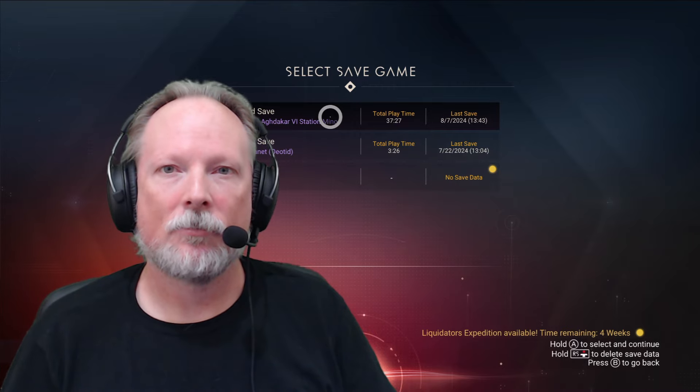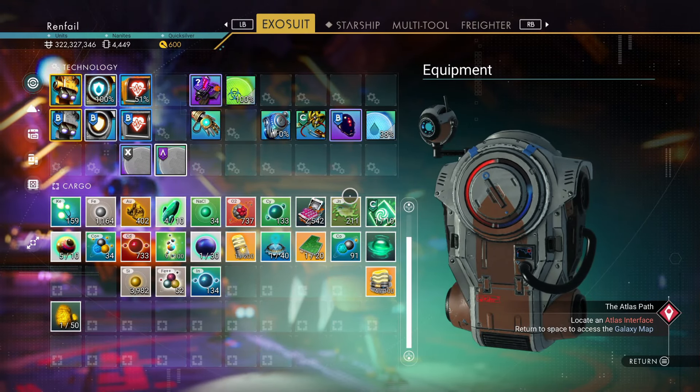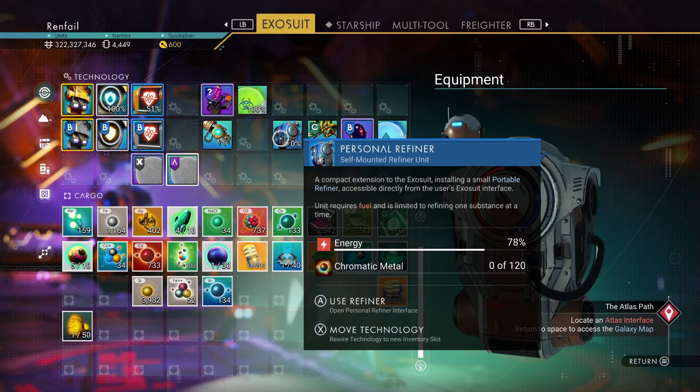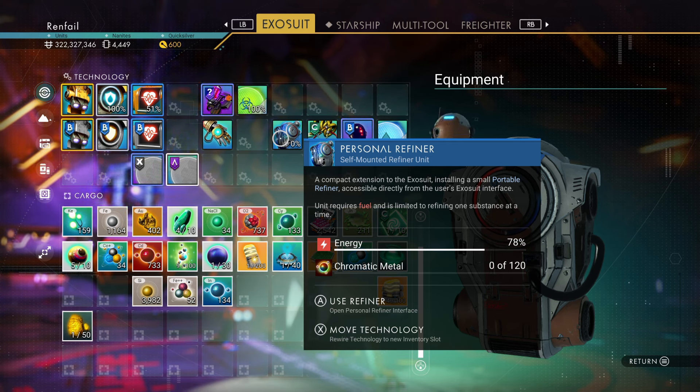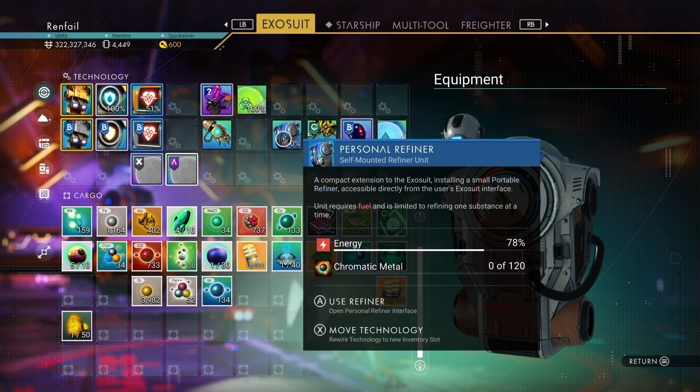The first tip is an add-on for your exosuit called the personal refiner. I held off on this for a long time — everybody kept telling me to get it and I just ignored them. In terms of crafting and base building, you'll get a portable refiner very early on in the tutorial, located at your base, where you can refine the materials you harvest. It's always in your inventory and has to be deployed. But you can get a personal refiner by spending nanites on the anomaly.